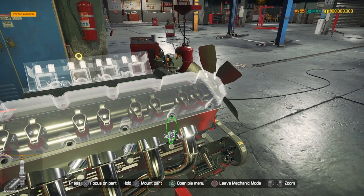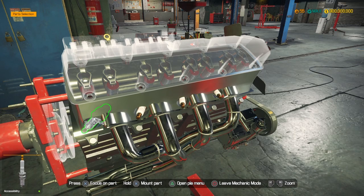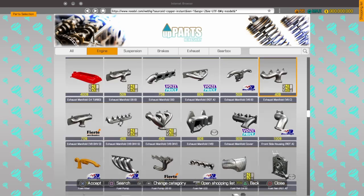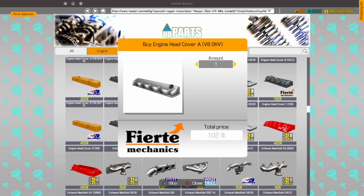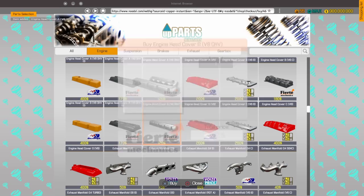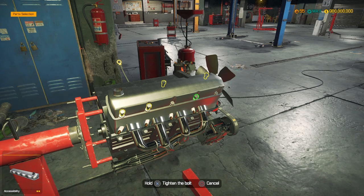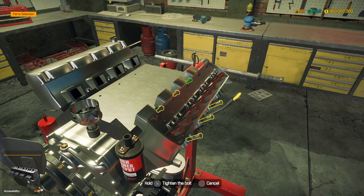Engine head cover - we'll install the spark plugs, then install engine head cover A and head cover B. That's one side done! Move on to the next side and do pretty much the same thing.